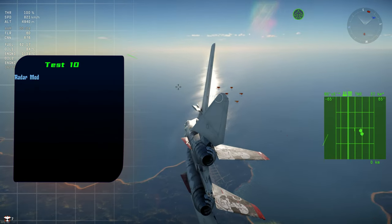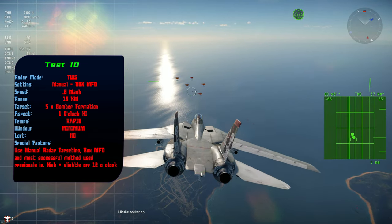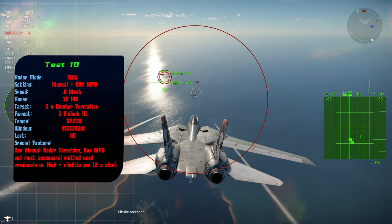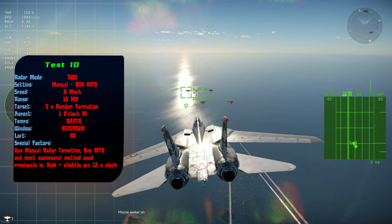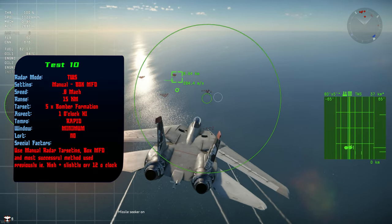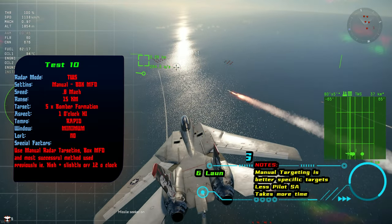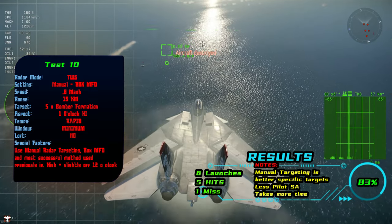Test number ten saw me attacking from the most favorable position I'd found so far, using manual radar targeting and a box MFD. I'm using the hotkey to assign the targets I want on the radar and launching them — slightly off to 12 o'clock as I've found to be successful. Firing them as soon as I can. This is a little more difficult than standard target selection as you have to keep your eye on the MFD as well as your heading. It does take a little more time, but to this moment it is the most successful test so far. It does take away a lot of situational awareness.